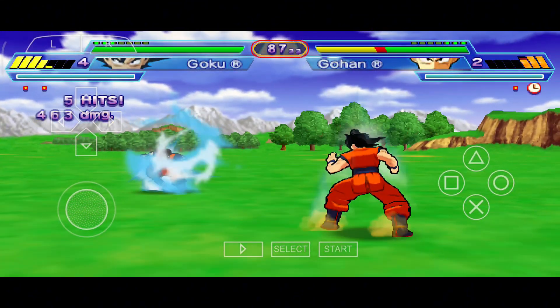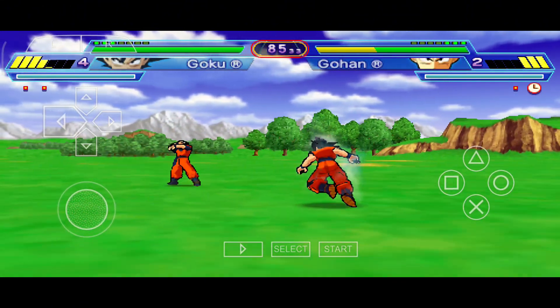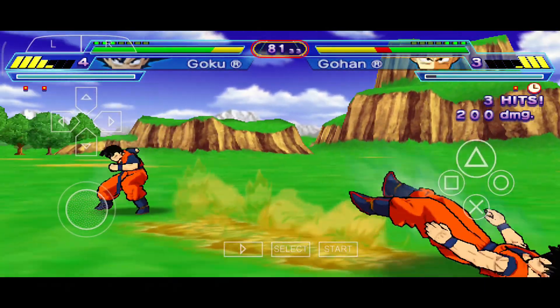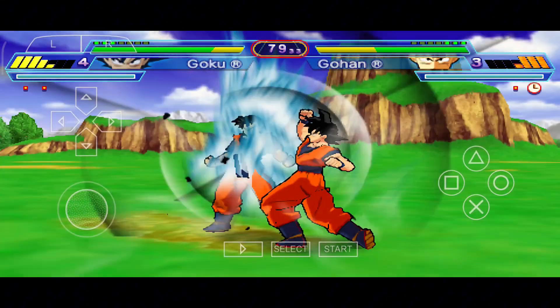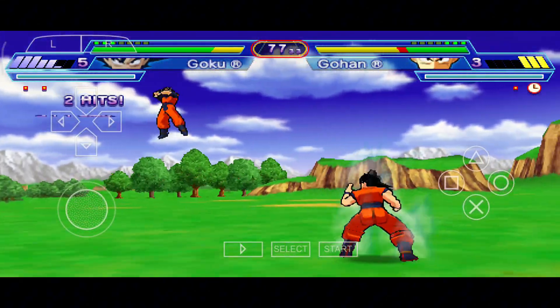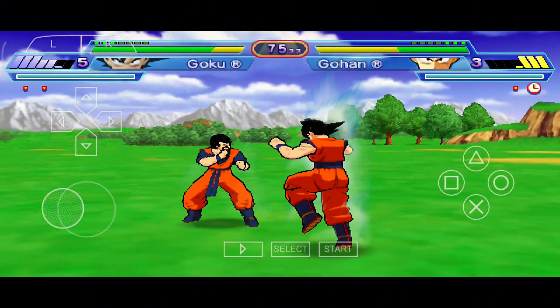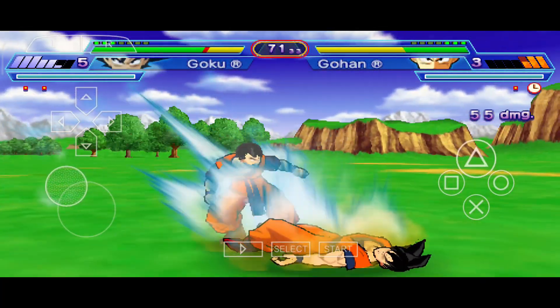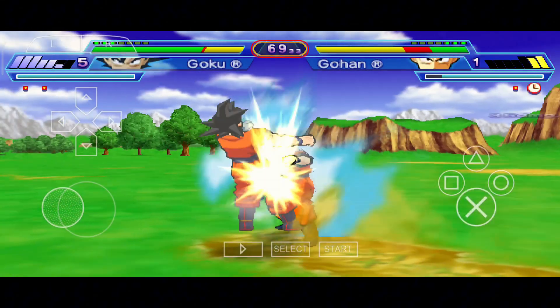The PPSSPP emulator for Android is a top choice for transforming your Android device into a PSP console, known for its high compatibility and performance. You can download it from the Google Play Store, with features like customizable graphics, input support, cheats, and more. It's completely legal since PPSSPP doesn't include any preloaded games.